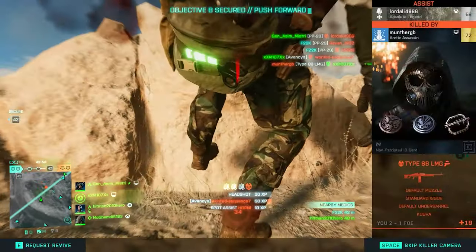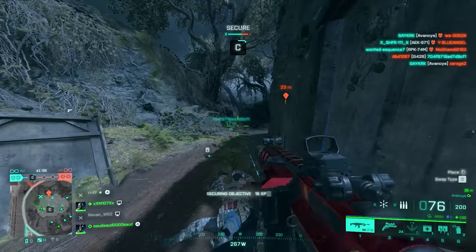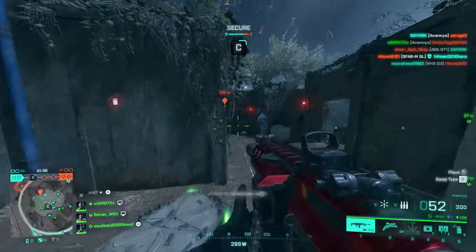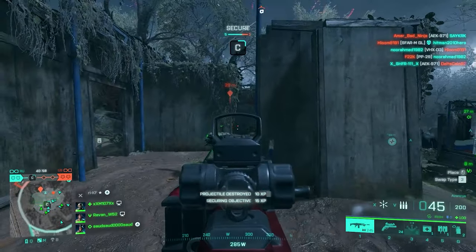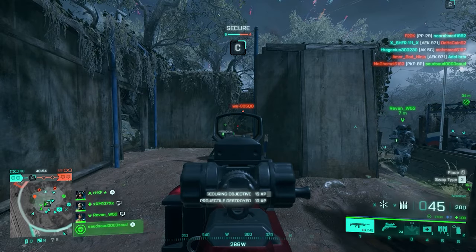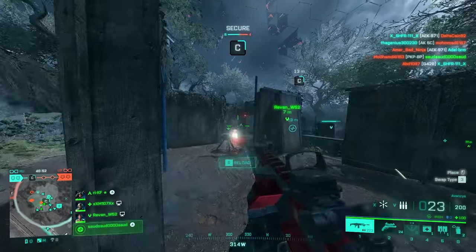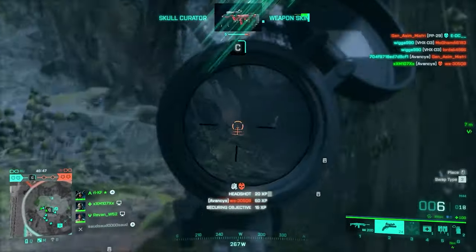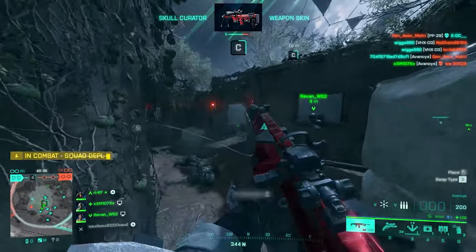I'd like to start with muzzle attachments. The recoil on the Advances is mostly vertical and although it's a pretty controllable weapon with a gentle kick, having less recoil is always welcome. Because of that I'm going to go with the Champion Muzzle Brake to lower that vertical recoil even more, at the expense of some more horizontal recoil, which in this case is negligible.